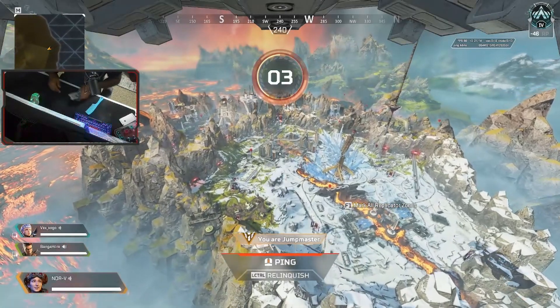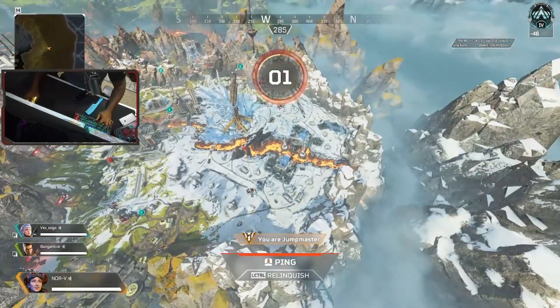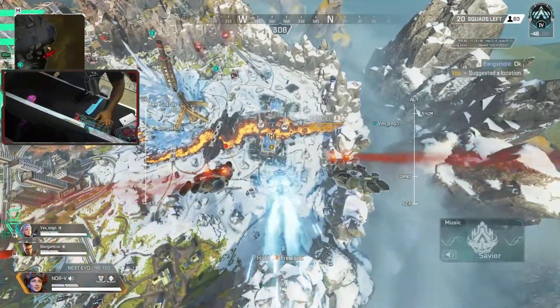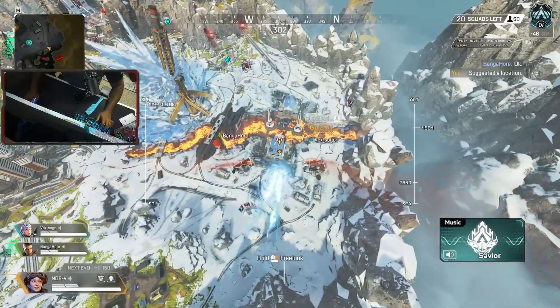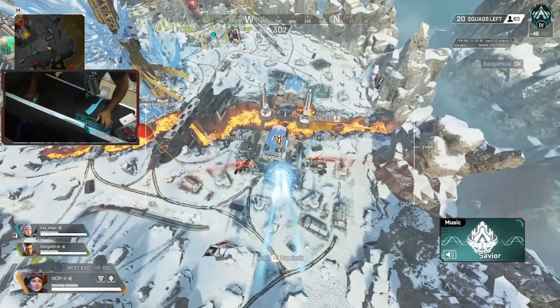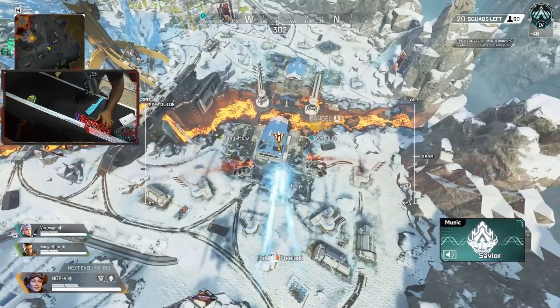First things first, I press F1 to see where all the crafters are at. That always gives me a good understanding of how others may rotate and where people may choose to land. And here we're gonna choose to land at Climatizer. You don't have deja vu so I need you to get locked in my brother, to start meditating a little bit more.